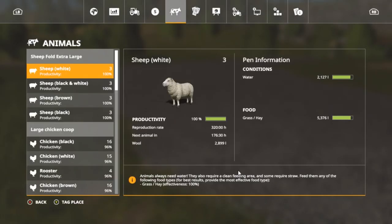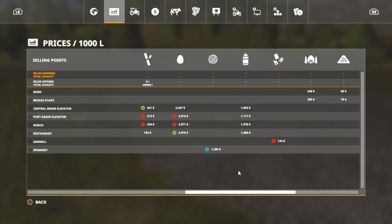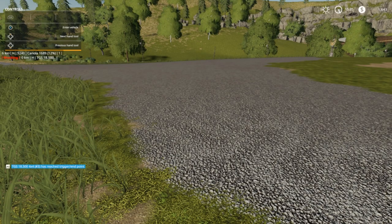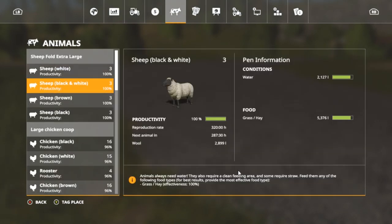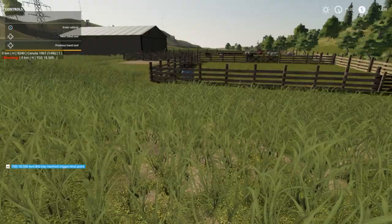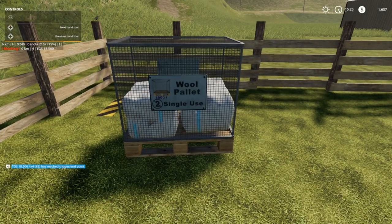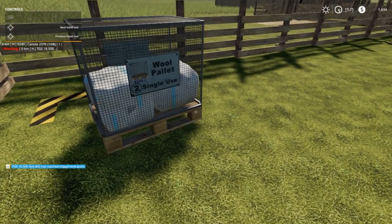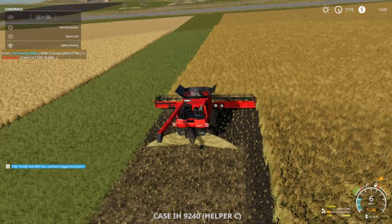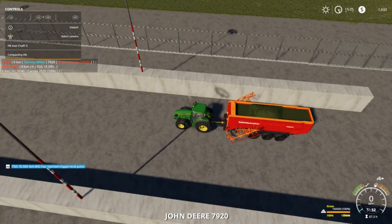We do have a great demand for wool - twelve hundred and ninety-six dollars there. I think I'm gonna pass on the wool - I went right back out of dinner. We only got two thousand eight hundred ninety-nine liters of wool. I would go ahead and sell it but the only thing is this is an almost ten thousand liter pallet. As you can see right there it says single use - the single use ones only cost 25 dollars but I don't want to waste that. The actual pallet itself is 250 dollars.